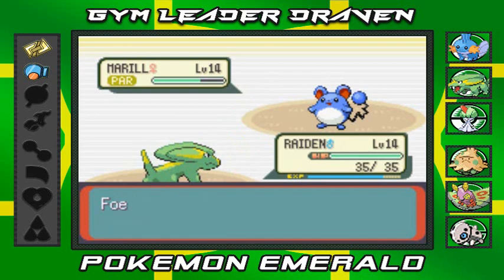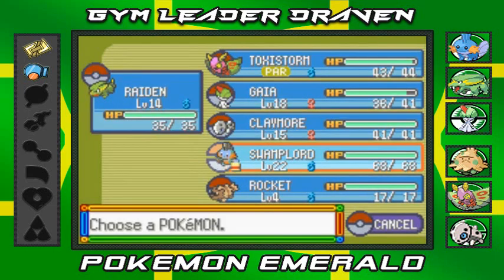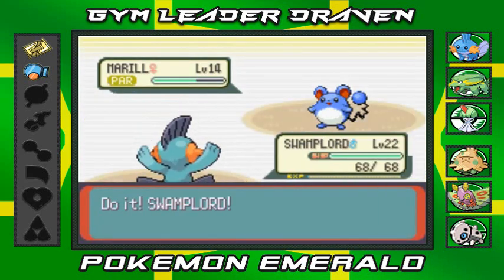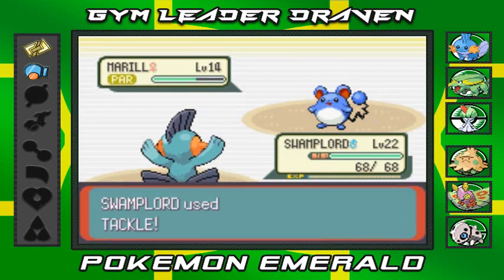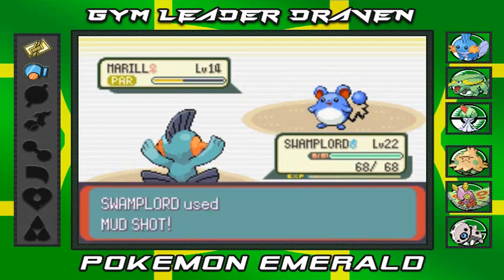Come on, stop buffing defense! Tackle attack - yeah, that's not gonna work. This Pokemon - we really need a real electric type attack. Let me go ahead and switch it out - Swamp Lord, come on! Swamp Lord in - tackle attack. Come on, defeat it! Let's go with Mud Shot right here.